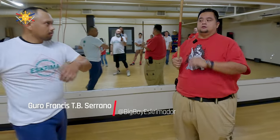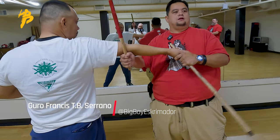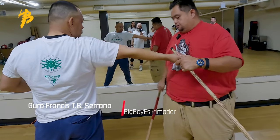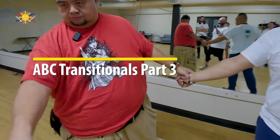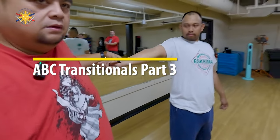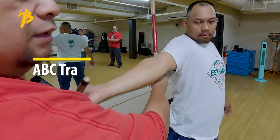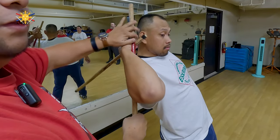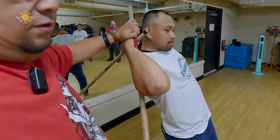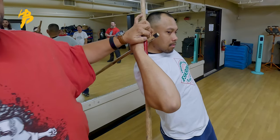When he strikes, I aim here, boom, and then lock him up this way. When he strikes here, lock him up this way, then we can lock him up more this way. From here, you can start finishing him off — that's the idea.